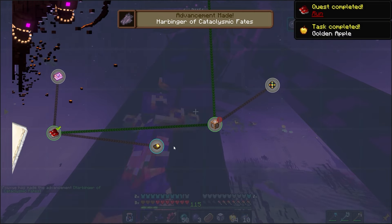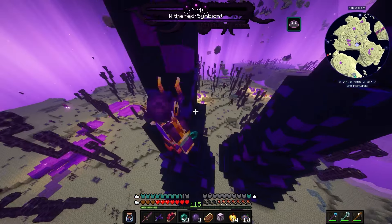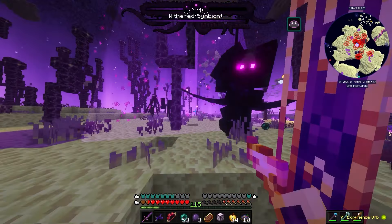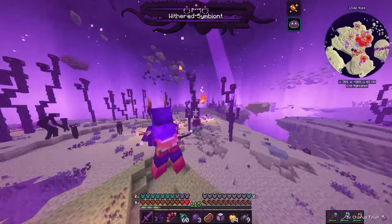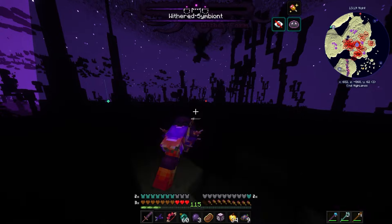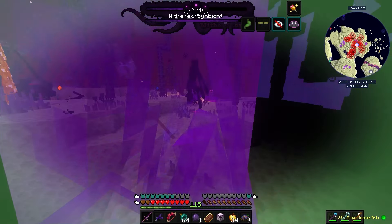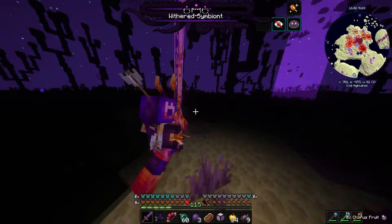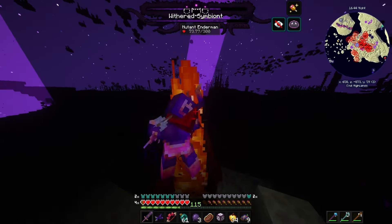We've already completed 'run.' The withered symbiont - we gotta wait for phase five for him to spawn in. He's already at like max level - oh, he already did spawn in. Now I gotta wait for his back to be available so I could back-hit him. He summons a bunch of fireballs - they're not really doing much. There's too much going on - these mutants and endermen are on my case. I need to get rid of these guys first. There's the withered symbiont - let's go ahead and hit his back. I hit him multiple times, thank goodness.